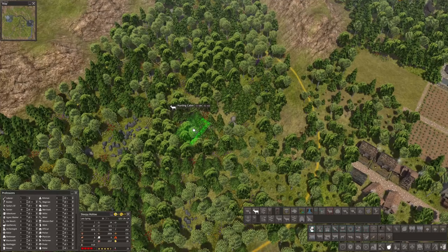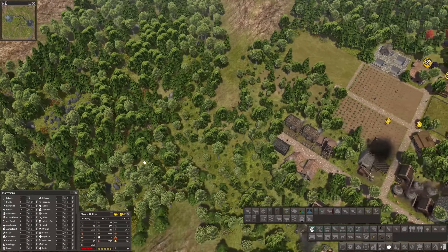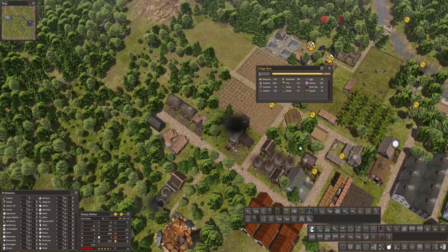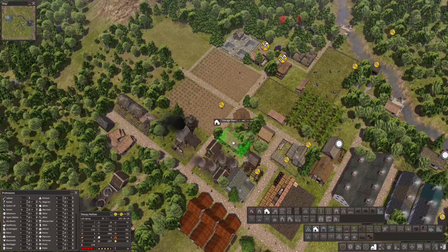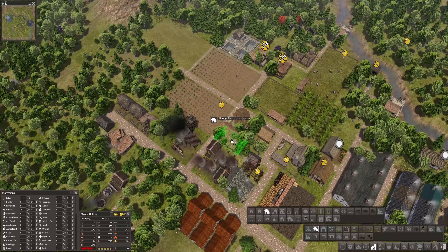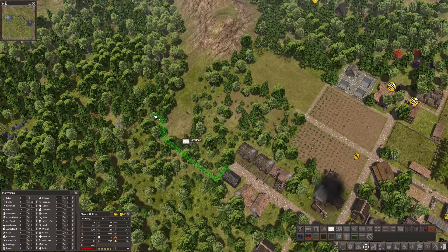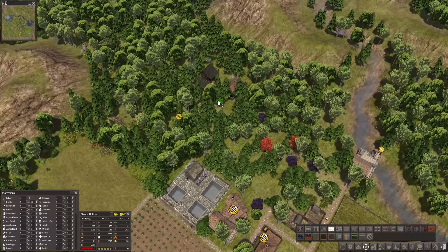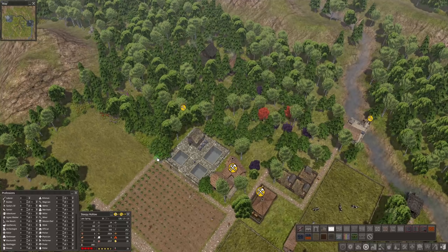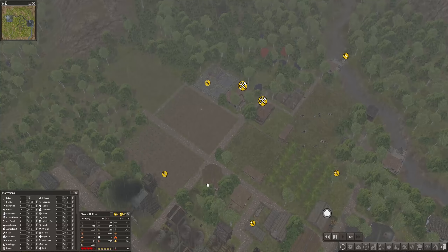I'm also building a hunting cabin far out here, with a gatherer hut right next to it so both can work the area. The storage barn is full so we need yet another storage barn — let's build a normal one here that takes lots of storage. We probably also need a street going up there. There's a little hill so you have to take a turn into this area. Those guys should also get a road so they can move freely around.